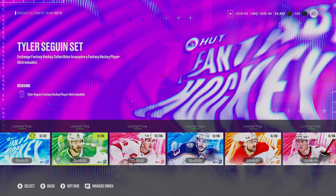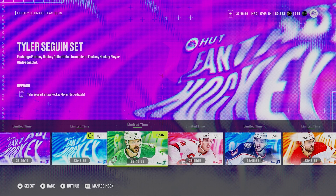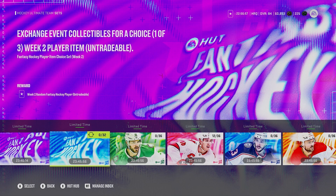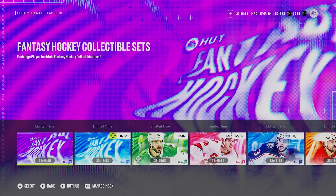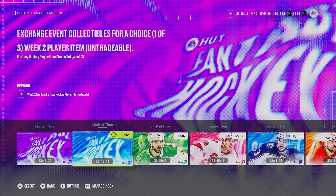Personally, I would definitely go ahead and make Tarasenko. But if you're really looking for someone like Riley or Dylan Cousins, then make the 32 and just hope for the best — it's a random player, there's no guarantee you're getting anything good out of it, which is unfortunate. But if you get enough collectibles, definitely go with Tarasenko.